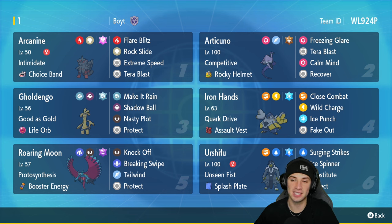The second slot is the star of the show: Galarian Articuno with Competitive as its ability and the Rocky Helmet as its item. It's got Freezing Glare as a STAB Psychic signature move alongside Tera Blast with the Ground Tera type, Calm Mind for stat boosts, and Recover for HP recovery.